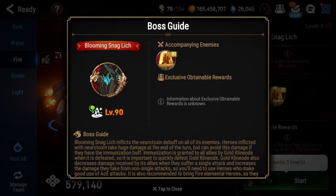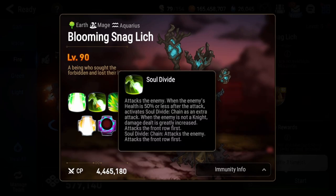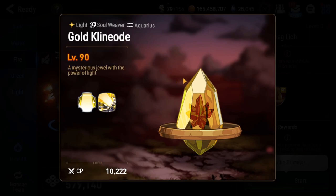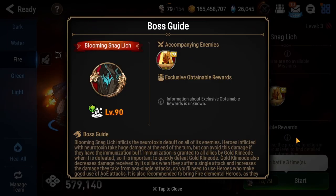The boss we're talking about today is Blooming Snag Lich, the earth boss. He has a lot of skills, but we only care about one thing: Neurotoxin. If you get this on you, he is going to ruin your life. What happens is there's a gold Kilonoid — a little crystal add — and when you kill him, he gives you the Neurotoxin antidote. As long as we keep killing this add, we'll always have the antidote, and it's just an auto battle from there. We hit the boss and the add at the same time nearly every round, and it becomes a very easy fight.